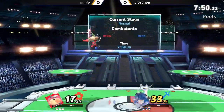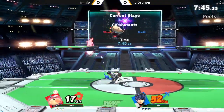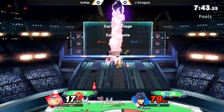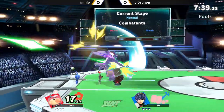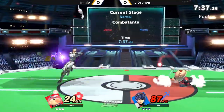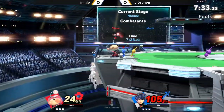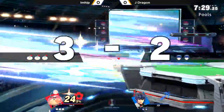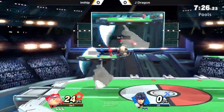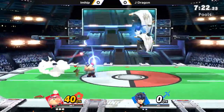The thing about Olimar that I feel like is just so scary is he tacks on damage like almost no other character can. It's Peach and Olimar that you get one opening and all of a sudden you're at 80%. He got all that percentage simply by latching two Pikmin onto J-Dragon, and J-Dragon's not really doing much about it.